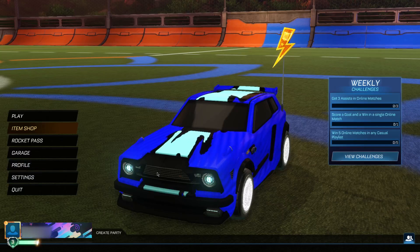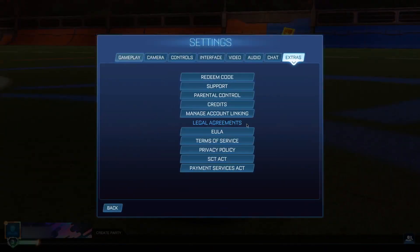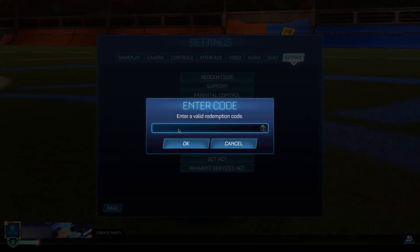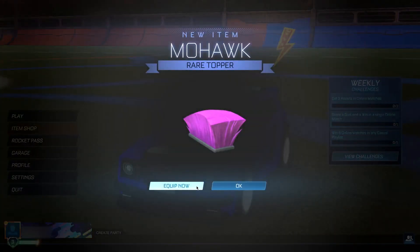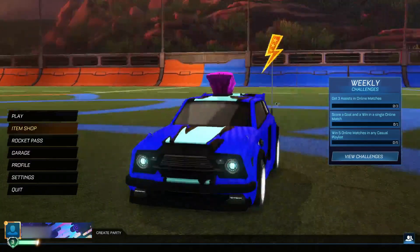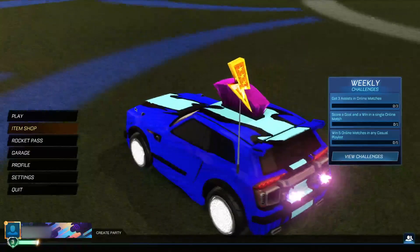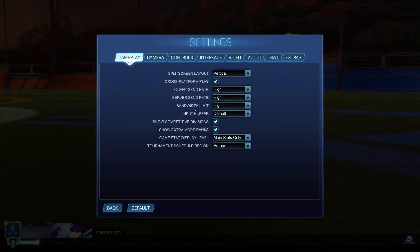For the sixth code, go to Redeem Code and enter "newhair2023." This code gets you the Mohawk topper for completely free, which is actually very good looking. Go ahead and redeem it, and boom — the Mohawk topper for completely free. As you guys can see, we've now got a Mohawk on our car — it looks very cool, definitely a special look.